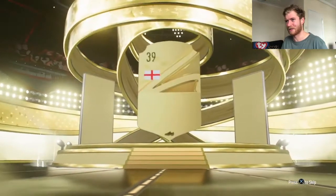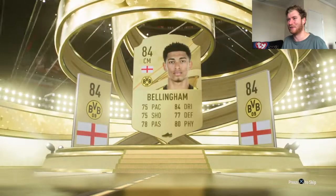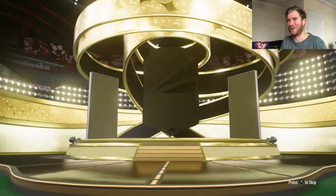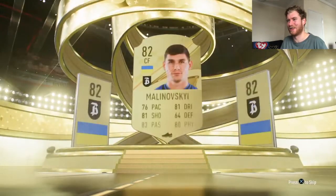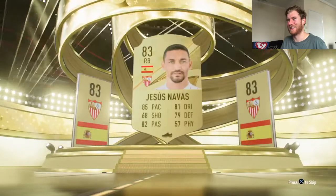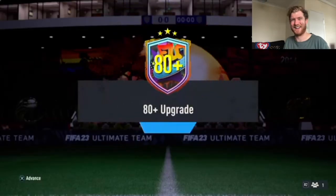We have a tradable prime gold players pack, let's see if we can get a few coins back from this. English center mid, Bellingham 84 — nice bit of fodder there. First of two 82 plus player packs, can we get anything decent? Ukraine center forward. Second 82 plus — Spanish is never a good sign — Jesus Navas 83.